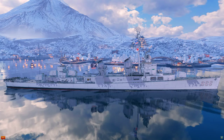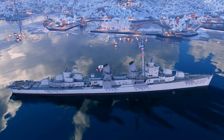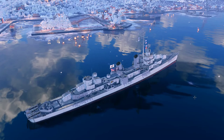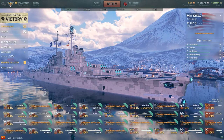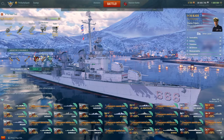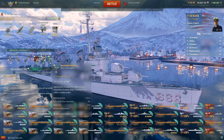So USS Black - what are we looking at? She's a Fletcher class destroyer, just like the tech tree tier 9, with five turrets, 127 millimeters, two in the front and three in the back, and two quintuple torpedo tubes on the centerline. She has a standard damage control party and smoke screen, but also has the option for surveillance radar in her slot three.